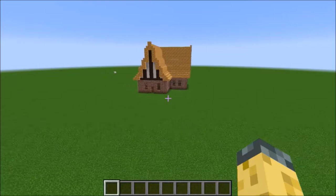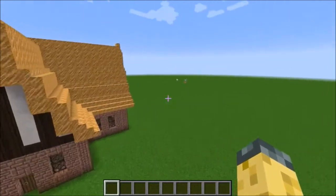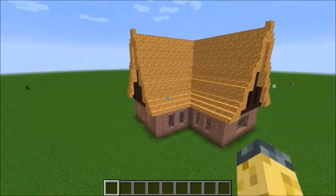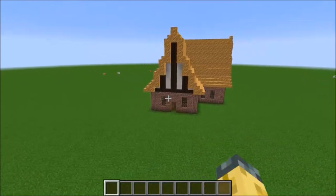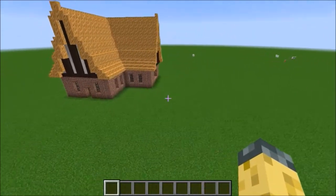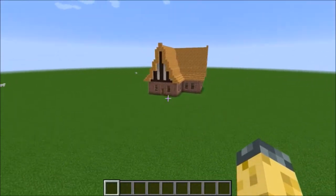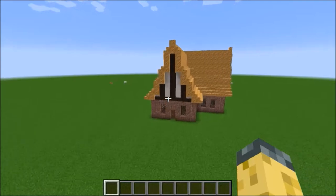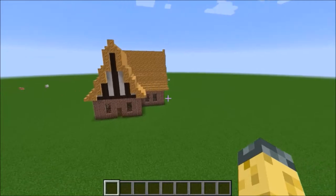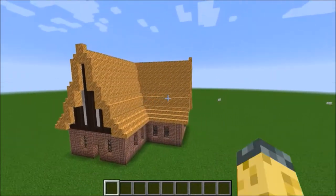This is called Chiseled Builds, and I've decided to take my modded building content and turn it into a simple series of tutorials on specific builds. You may still get good inspiration from these, but I won't do too many in one episode. Today we're building this nice little Tudor house with half timbers, complex brickwork, and a thatch roof.